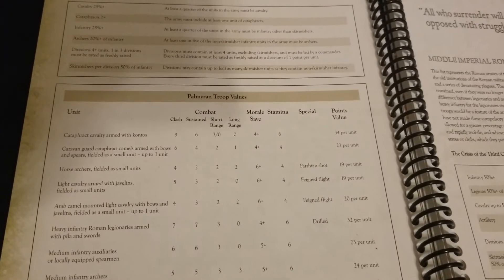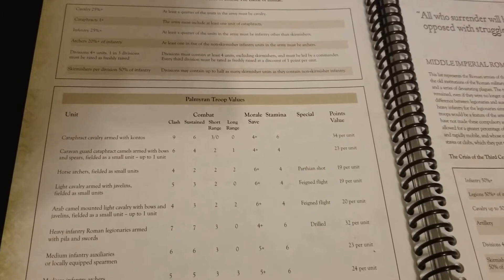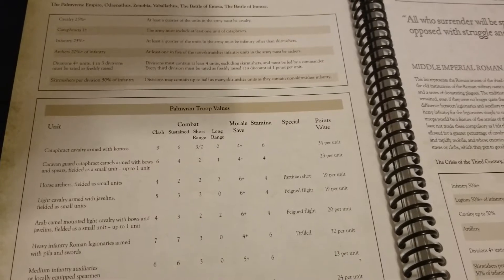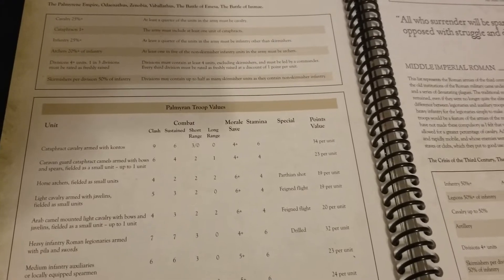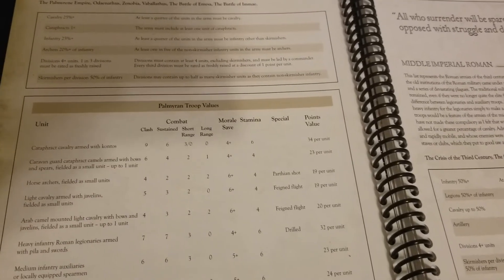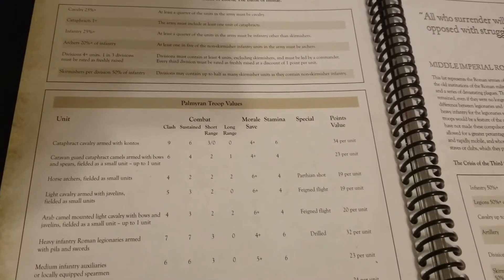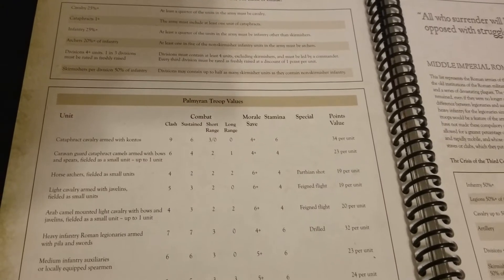We also have caravan guard cataphract camels — armed with bows and spears. As a small unit you get one of those, and it's just so unique it might be worth trying out. Not too special on the combat side, but as a small unit it punches decently: short range of 2, long of 1. A 4-up morale save at only 23 points — it can certainly surprise depending on where it's employed.